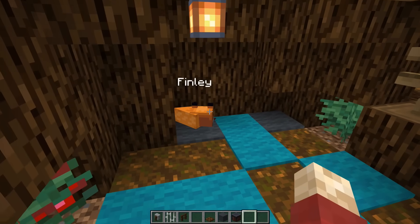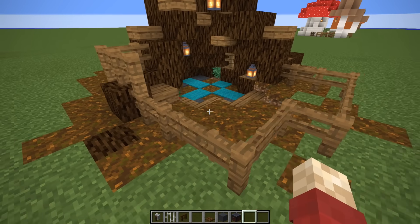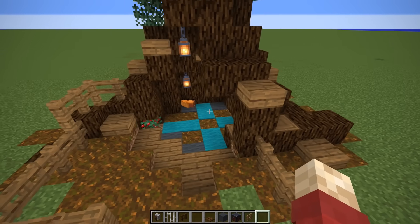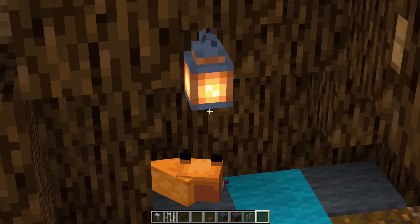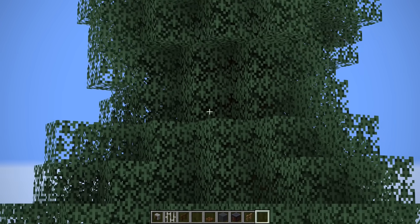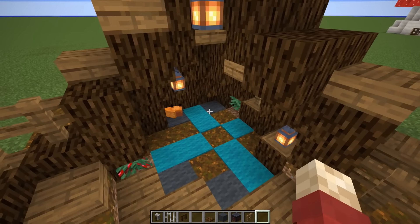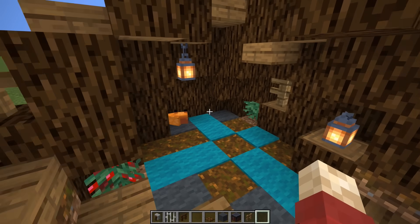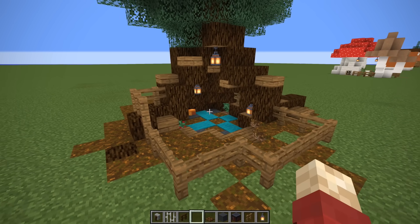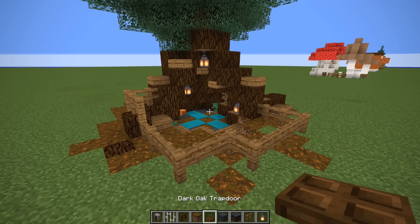We've got another fox design. This is Finley, and remember foxes can jump quite high, so you may end up having to put fences all the way around so they can't run away. Foxes run really, really fast. This is basically a big old spruce tree - a custom built one - and it's got a little den down the bottom with everything carved out, with a bunch of carpets and everything you would need to make it nice and cozy. A couple of berry bushes, a couple of lanterns - very snug indeed. Mixing in podzol to the grass is a big part of making this look really nice.